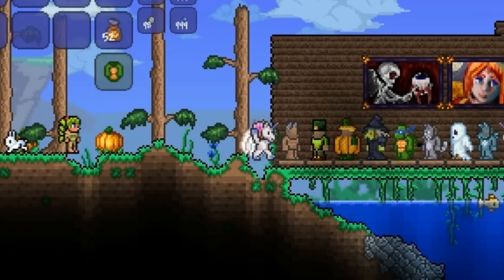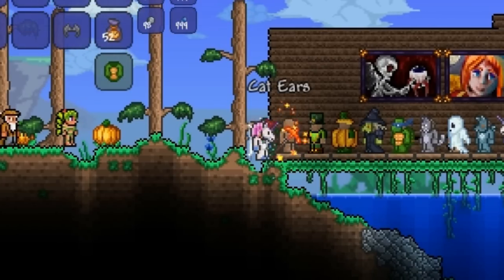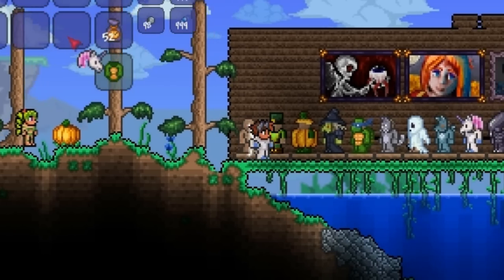You can also get the Teenage Mutant Ninja Turtle costume, the Witch costume, the Pumpkin Man costume, the Leprechaun costume, and the Cat ears — just on their own. Wait, why did I say bunny? I meant cat ears, sorry. I'm going to put them on — oh yeah, awesome.